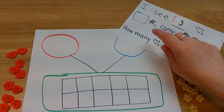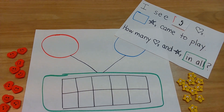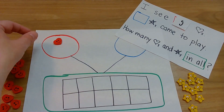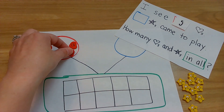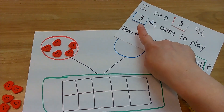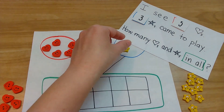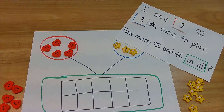Here we go. I see five hearts. I have to use hearts, but they're going in a red circle - whatever you're counting. Here we go: one, two, three, four, five. Three stars came to play. You use whatever you have, but I have to use stars: one, two, three.